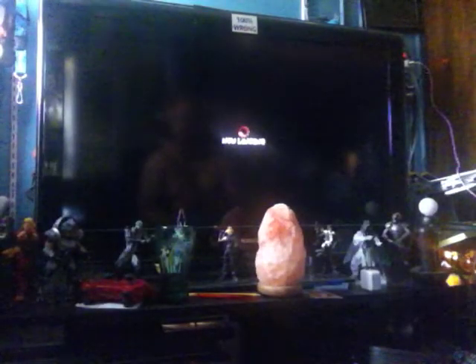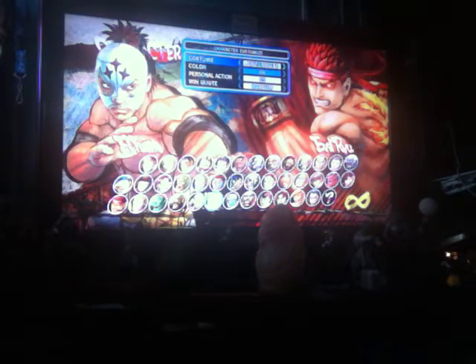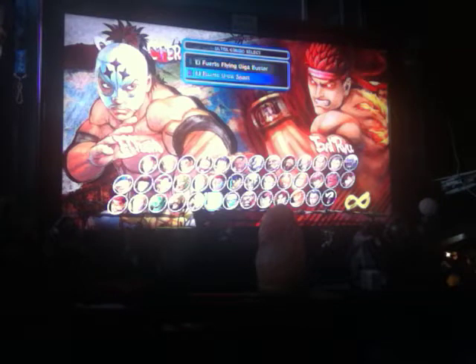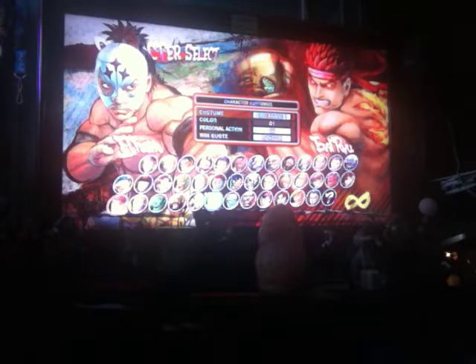For example, Evil Ryu can do an EX Hurricane Kick; Gouken and Akuma have air options; Guy can drop from his jump by holding down and pressing a punch button; and Crimson Viper can alter her jump trajectory with a Burn Kick in the air. If they can change their trajectory, I sincerely do not recommend Ultra 1. However, if you can bait them into negating their air trajectory change, by all means go for it. Ultimately, I recommend sticking with Ultra 2, Ultra Spark, if they're capable of changing their air trajectory.